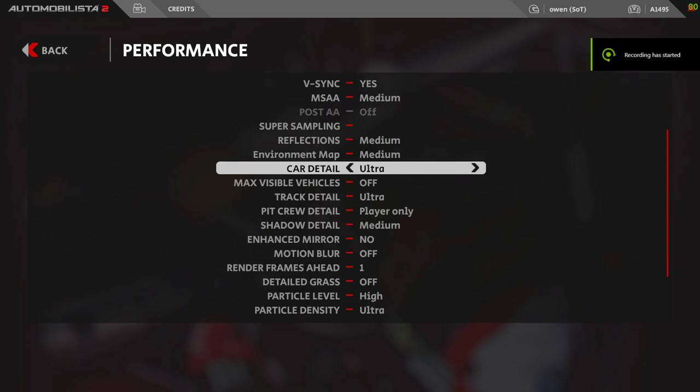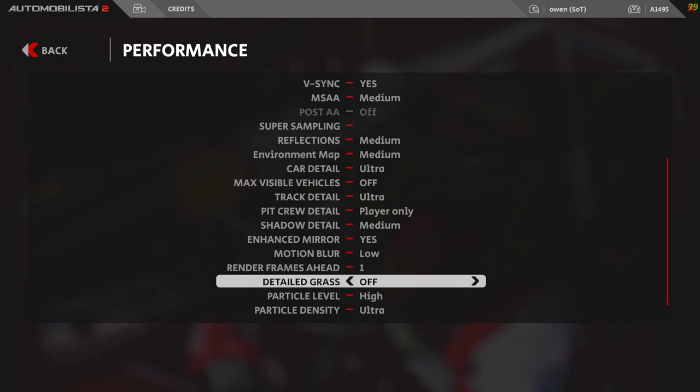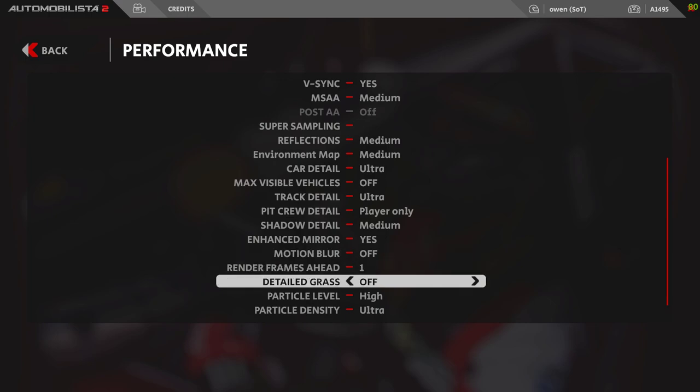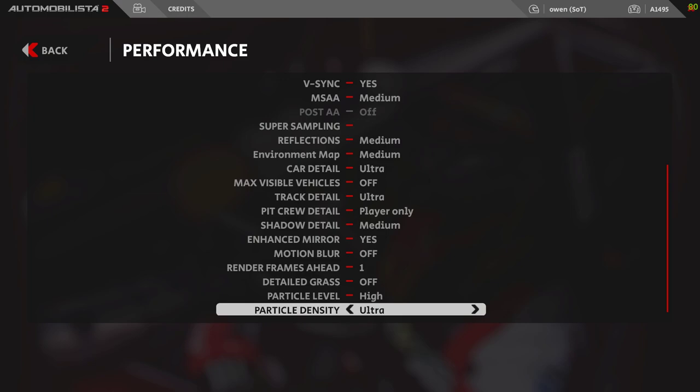Okay, AMS2 — why am I on this screen? VR seems to have been optimised a little bit. So I've banged track detail up to Ultra. Particle level's gone up to high, and particle density's gone up to Ultra. All of those I had on medium.